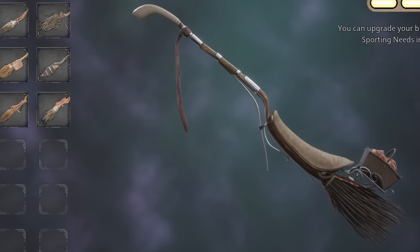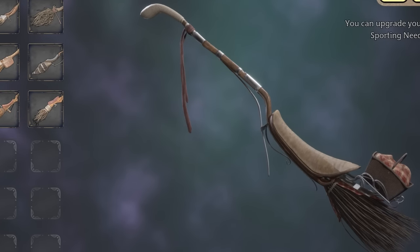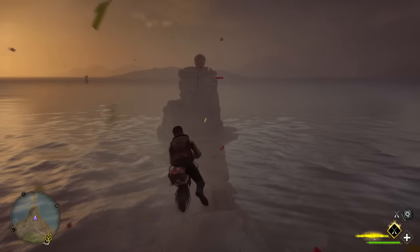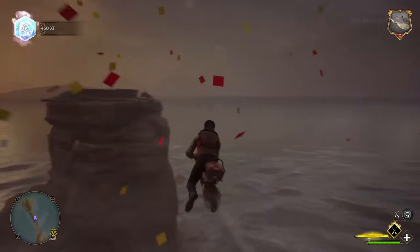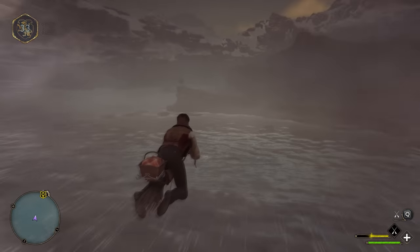Not only that, but this broom looks comfy as hell. The handle somewhat resembles an air rifle, admittedly, and now I can't unsee that, but all in all it's a cool design. And for popping five groups of balloons — which, bear in mind, is on top of the initial two groups, so seven groups in total — it's still a very nice reward for not too much effort.